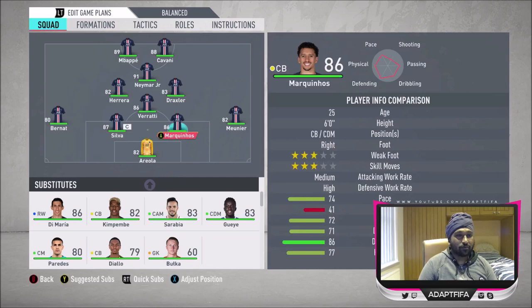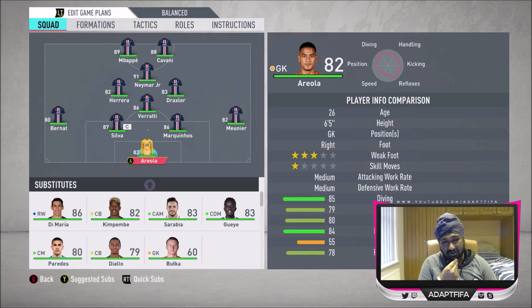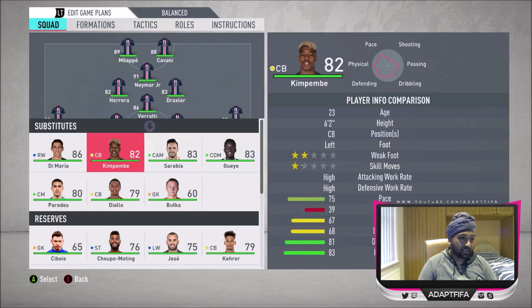I've also got Adrisssa on the bench. I had to think about this — I picked Draxler over him because Adrisssa can't really play a center-mid role; his card says CDM only. So I took that advice and put Draxler in the center-mid role instead.